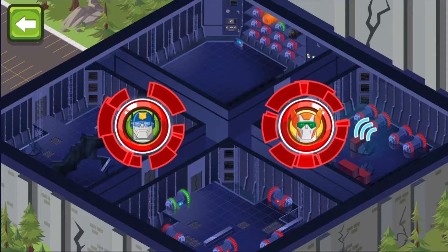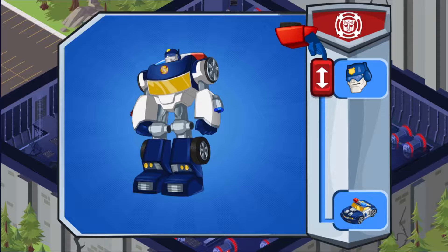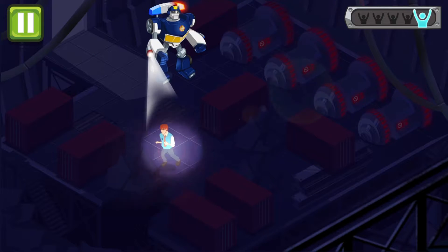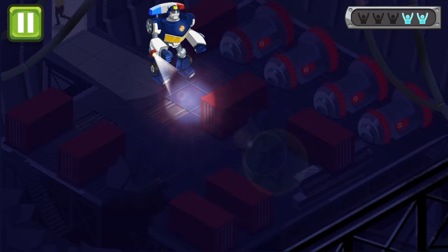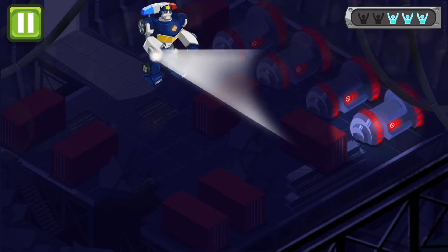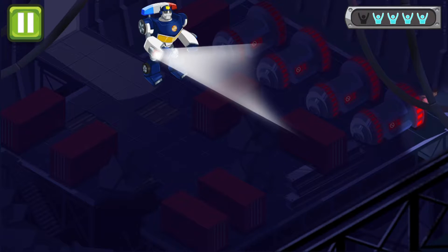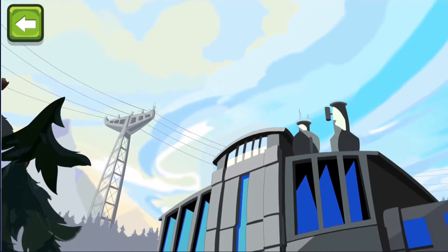An earthquake has knocked out the power station! The town has no power! There's hazards everywhere! Where should we go first? Slide the button up to change form! The roof could collapse at any time! We need to get everyone safely outside! I'm over here! Great work! We saved a lot of people! Chase, you're the best!